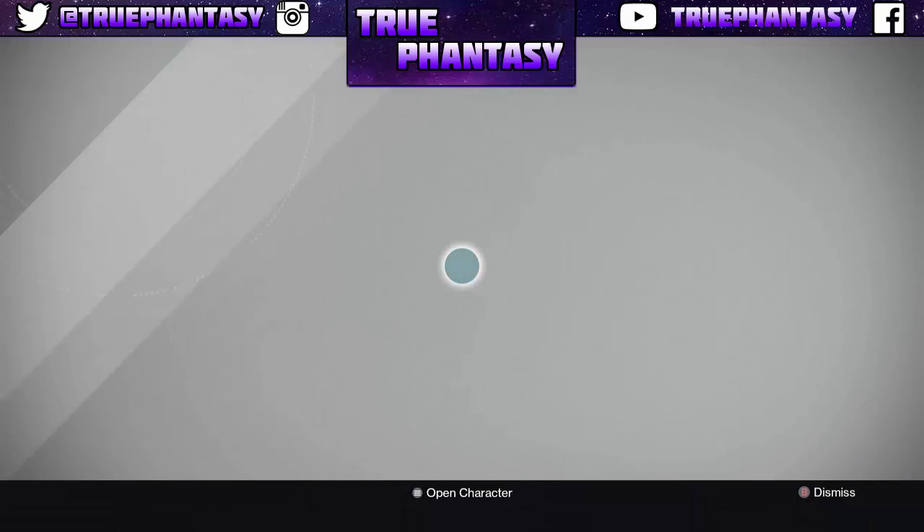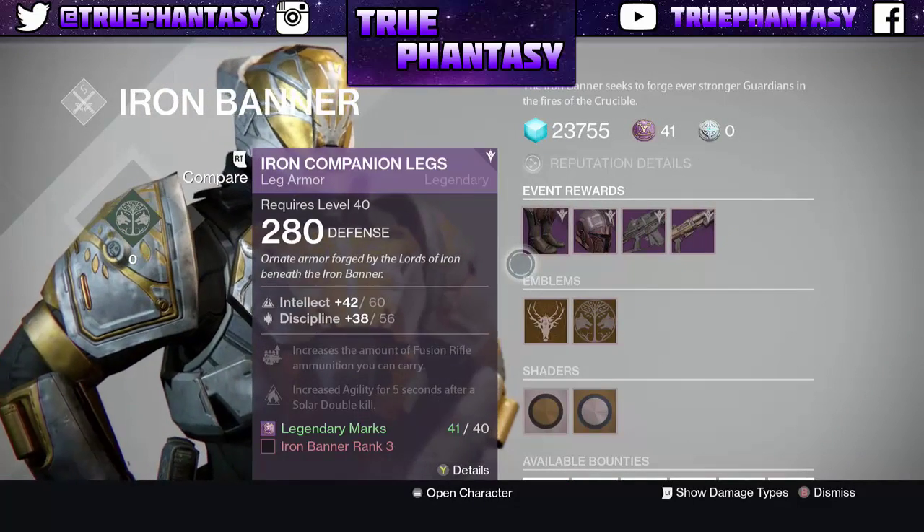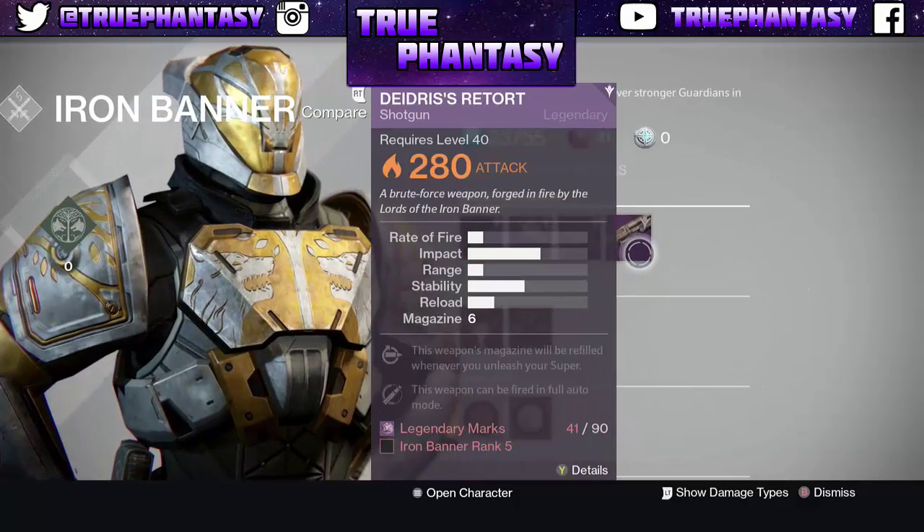I have not checked yet, so it's going to be awesome to see what he's selling. So he's selling the boots, the helmet, the auto rifle, and the shotgun.